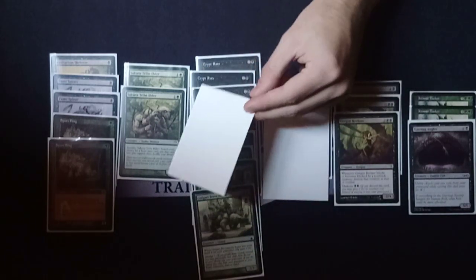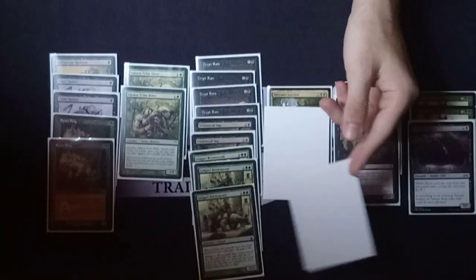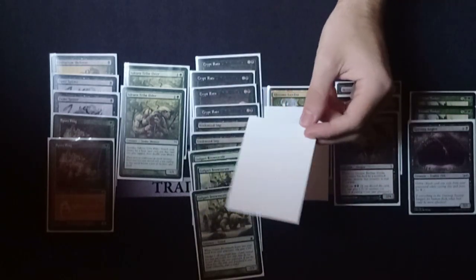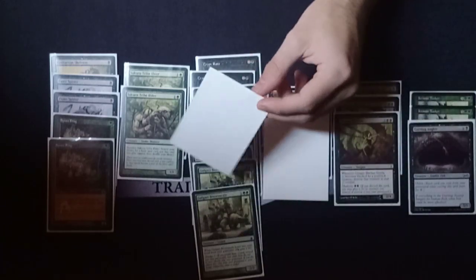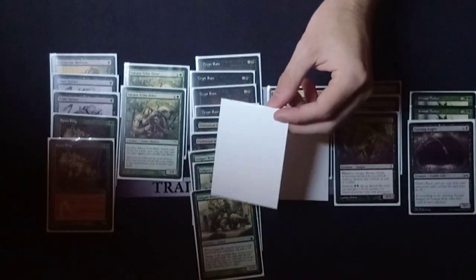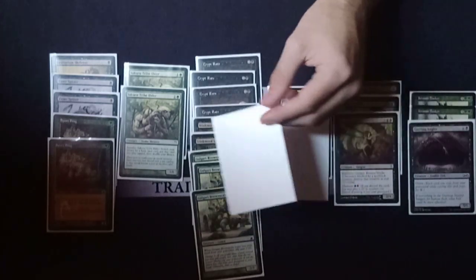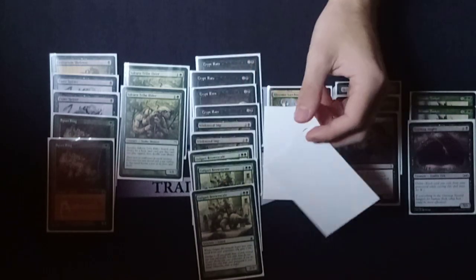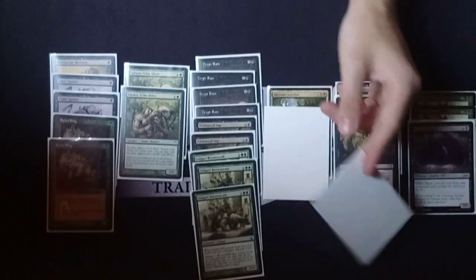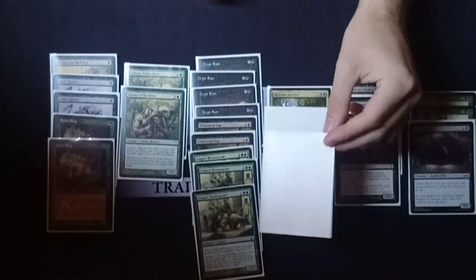The other interesting thing about Thrall Surgeon is that it can actually discard lands, which is not something you normally see - like Duress and Thoughtseize can't discard lands. Thrall Surgeon has no restriction on any of the cards it can discard, so sometimes you can hit Tron lands with it, which is funny. Also, if your opponent Bojuka Bogs you, normally those decks will play a Bounce Land to pick up their Bojuka Bog and try to Bojuka Bog you again, but when they do that you can Thrall Surgeon the Bojuka Bog out of their hand. That's quite a cool trick.